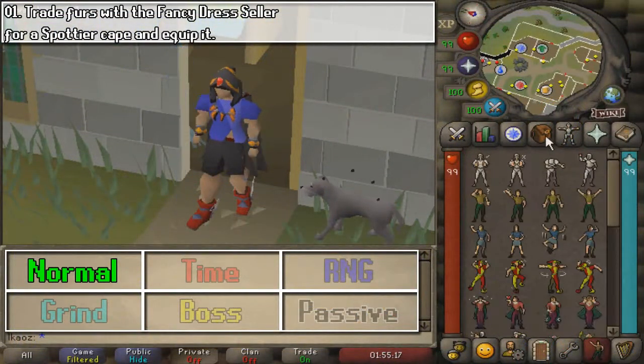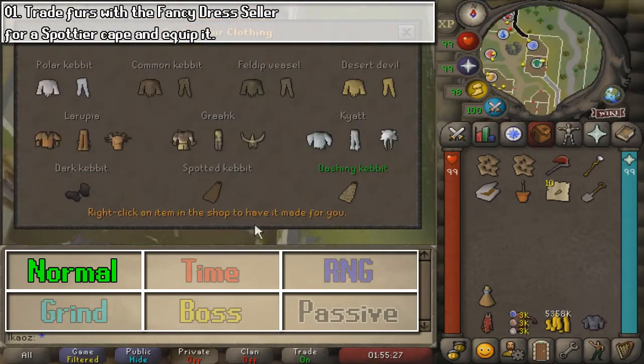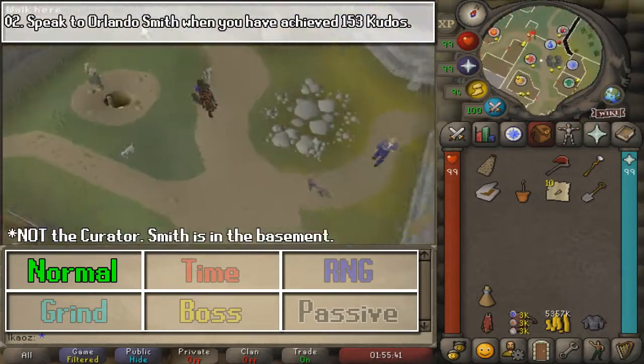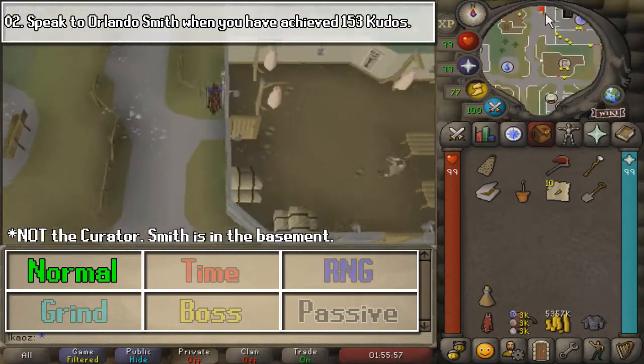Time to increase the difficulty once again with the Hard Tasks. First, we are going to pet this nice boy, and we are going to enter the Hunter area where we can create clothing out of Hunter resources. We are going to create a Spottier Cape with two Dashing Kebbit Fur.